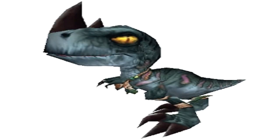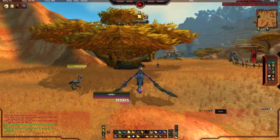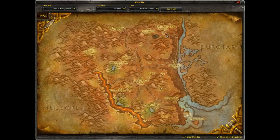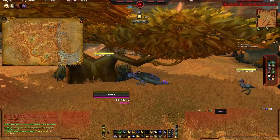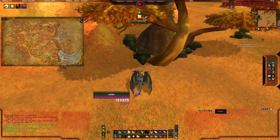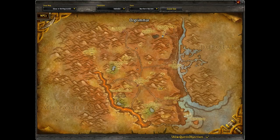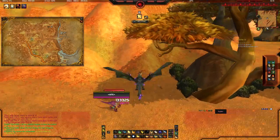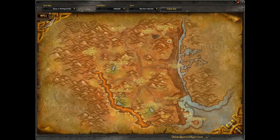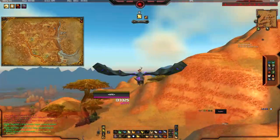Next up is the Leaping Hatchling, and similar to the Darting Hatchling this is obtained from a nest. It's in the Northern Barrens, kind of near Orgrimmar — to the left of Orgrimmar, as you can see on the map. There will be a total of 4 spawn points for the nest. This is quite a common one; I spend a lot of time flying in the Barrens and I find this quite frequently, so you shouldn't have too much trouble. There will be a map in the description below if you need a more accurate location for each nest.